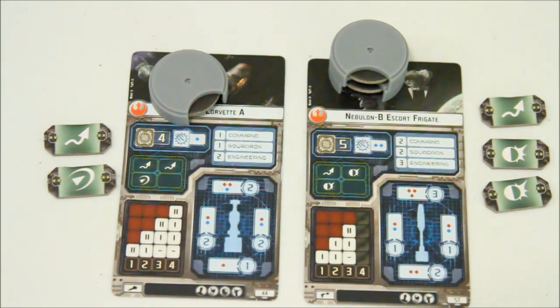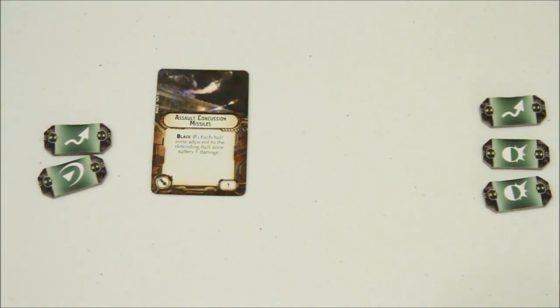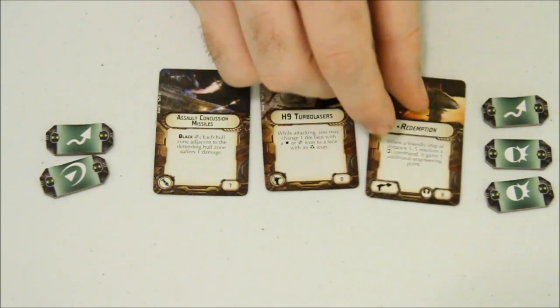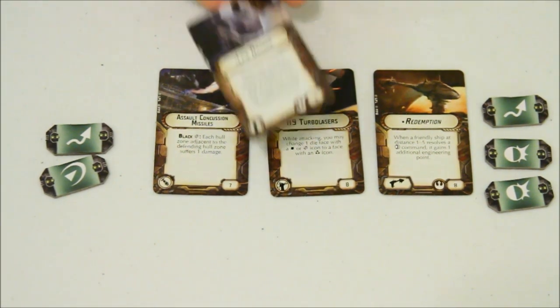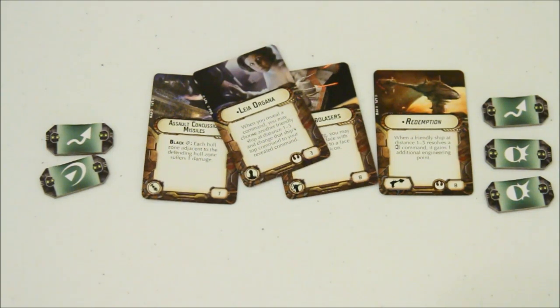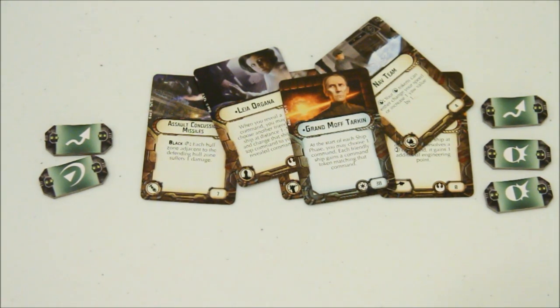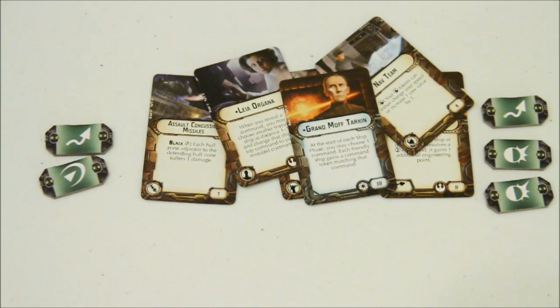Anyone familiar with X-Wing will recognize these upgrade cards. For example, you have assault missiles, turbo lasers, and abilities that benefit you during battle. You also have characters like Leia, Nav Team, or Grand Moff Tarkin. The ships are very highly customizable, just like in X-Wing, and they all have their cost values at the bottom. Grand Moff Tarkin, for example, is very expensive, but he gives a very big bonus when building your fleet.